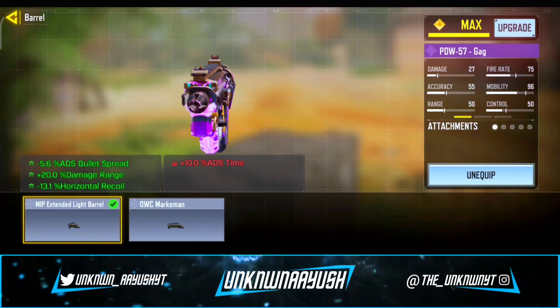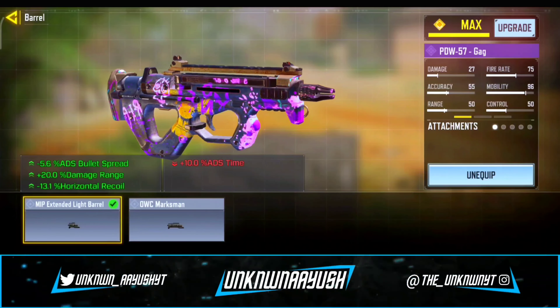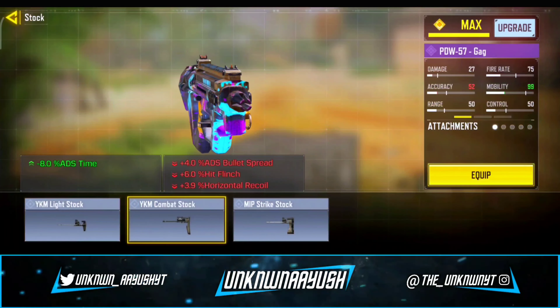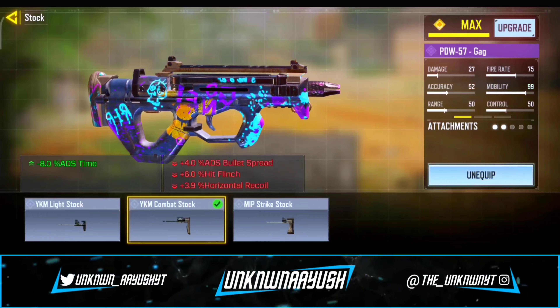Let's take a look in gunsmith. For the first attachment, we use the MIP Extended Light Barrel — it slightly increases weight to improve stability and increase firing range.